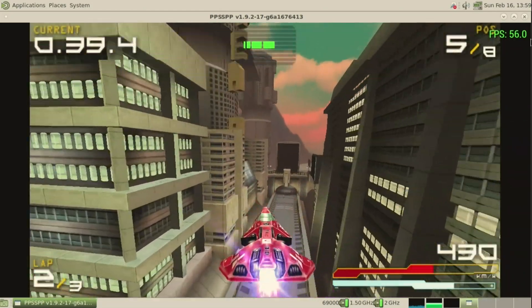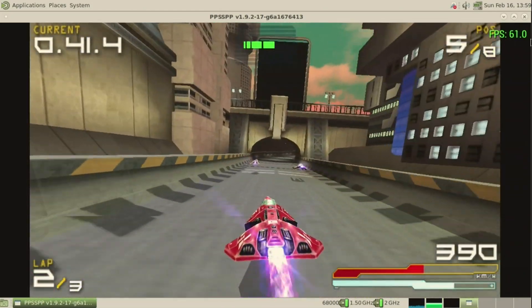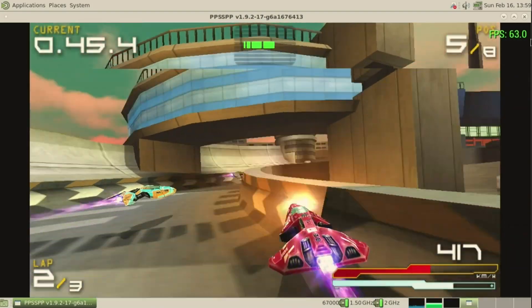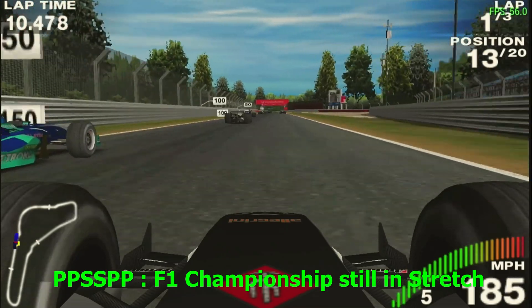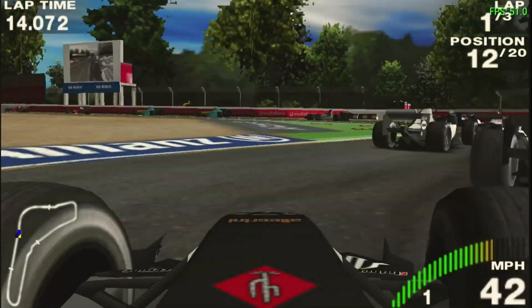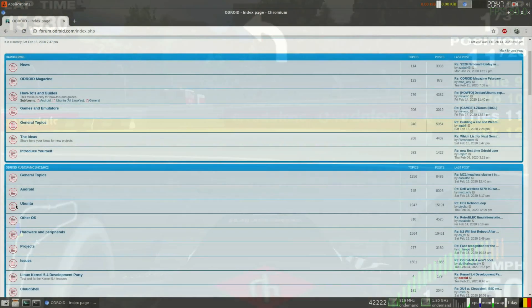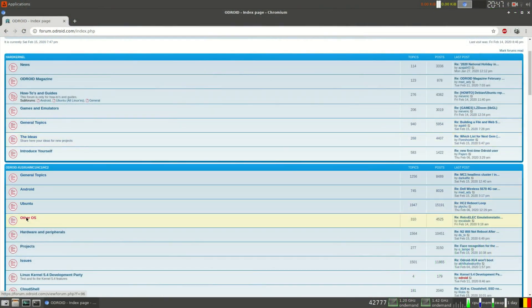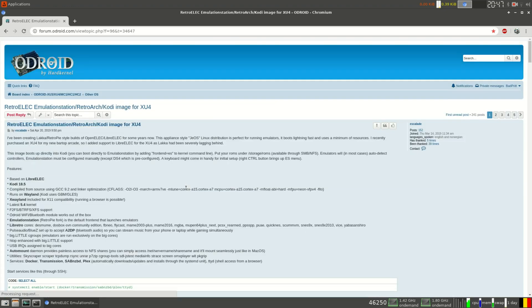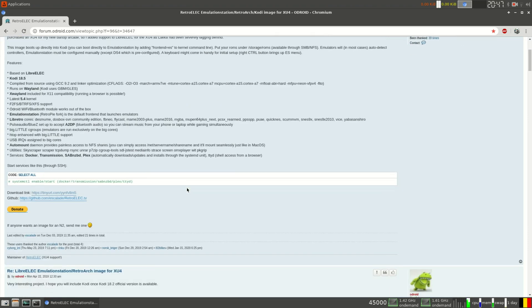So now let's go to RetroElec. This is being updated a lot, almost daily, and uses a very recent kernel. It also has Kodi for watching videos and of course RetroArch for playing games. To download it we again go to the Odroid forum, then to Other OS and there you see RetroElec. Download it and just burn it onto an SD card or eMMC. It works best for emulating older consoles, though some Dreamcast games do work well — that was a surprise.